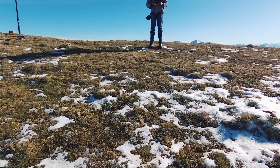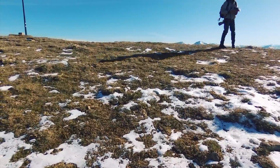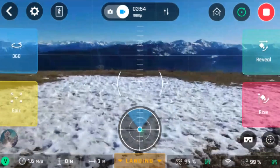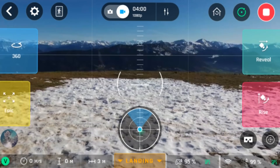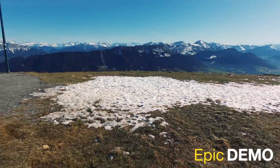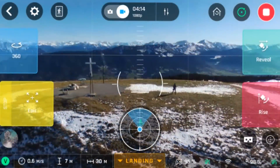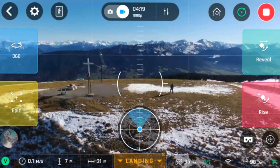The next feature we're going to try is EPIC. Position your drone in a safe space with nothing behind the drone and above the drone. You can select 30 meters or 60 meters — in this demo I used 30 meters. The camera angle remains the same as the drone flies backwards and upwards. Please be careful because the drone flies at 4 meters per second while flying backwards. Once the drone has completed its mission, it will remain in that position and hover waiting your instructions. Please fly the drone back to you.